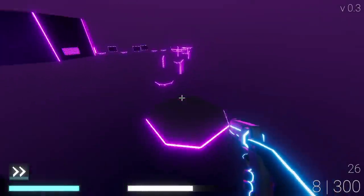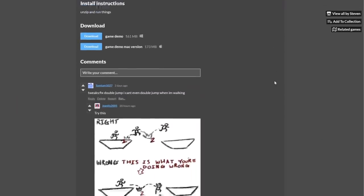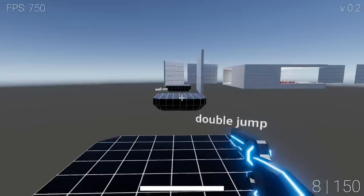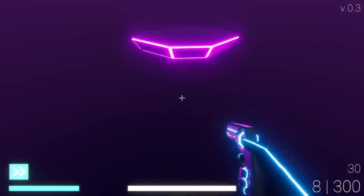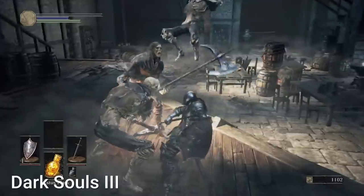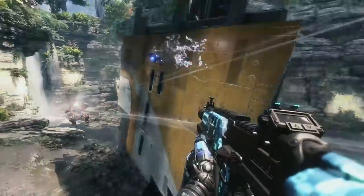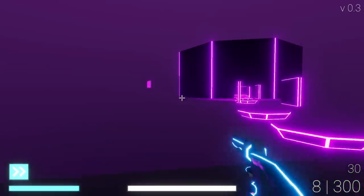I've slightly improved the movement system since the last devlog, mainly in the double jumping department. After the last devlog where I released a small gameplay demo, a lot of people mentioned how the double jumping was finicky — mostly due to how it was super hard to tell whether you had a double jump available, and people would often walk off a platform and jump too late using their double jump instead of their normal jump. I first fixed the jumping-too-late problem by adding something called coyote time, where the player is still able to jump a few frames after they walk off a platform. Then I added a unique double jump sound effect and made the player's hands jerk downwards when jumping, just like in Titanfall 2, to provide more feedback. And I think it ended up working pretty well.